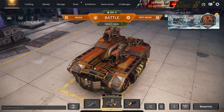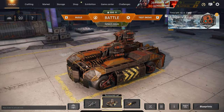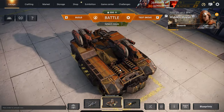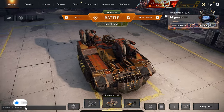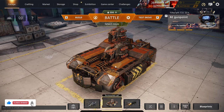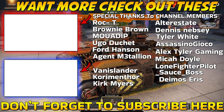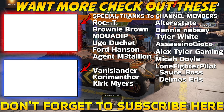Alright guys, there you have it — hopefully you enjoyed the video! Let me know what you want to see more of: meta builds, brick builds, art builds, or low power score builds. For me personally, low power score builds are between 4 and 8k power score — I can't go lower than that or I won't find matches. If you enjoyed the video, I hope I earned a like and a subscription. Click on one of these two videos on screen — see you there, have a great day, peace!